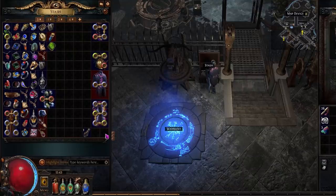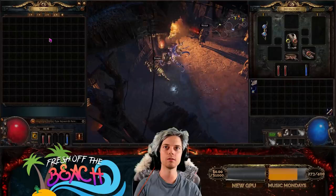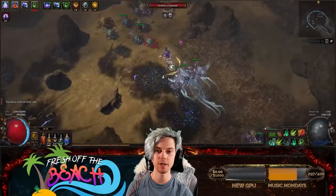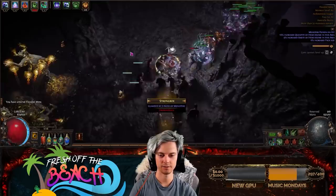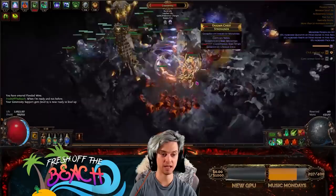But every fresh account still starts with the same base four tabs. I've always wanted to see how feasible these tabs are from a veteran player's perspective, and if it could be a deal-breaker for those wanting to play the game completely free-to-play. In this series, I aim to unlock all the map favourite slots and farm 50 Exalted Orbs on PoE's most popular game type, Softcore Trade, all with the base tabs. This is Fresh Off The Beach.